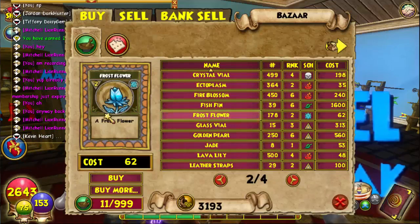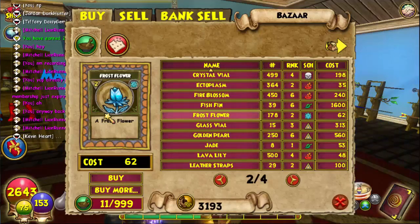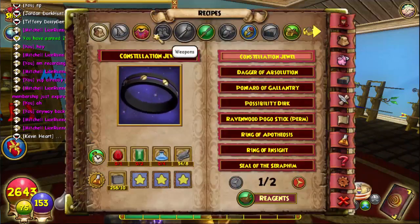However, if you're having bad luck and it takes forever to spawn, you can go to Grizzleheim — go to Mirkholm Keep, that area near the water by the banshees where the Grindlies are. There are Frost Flower reagents there, so just keep changing realm.